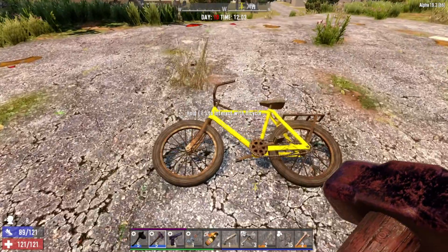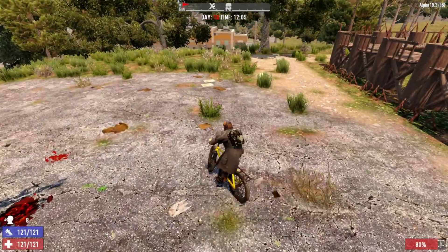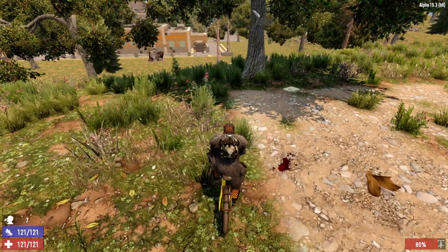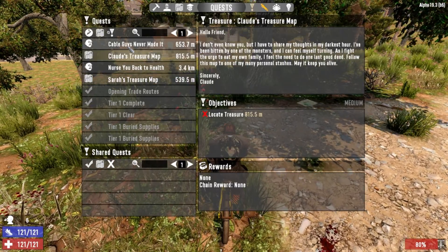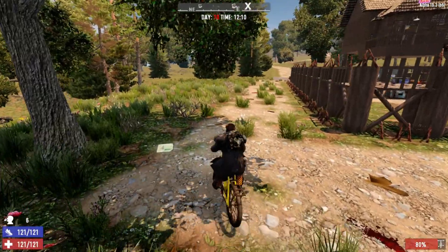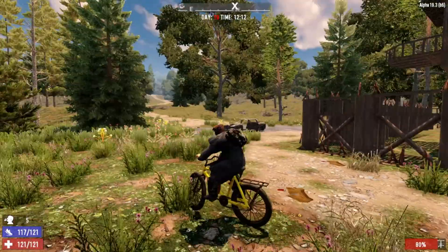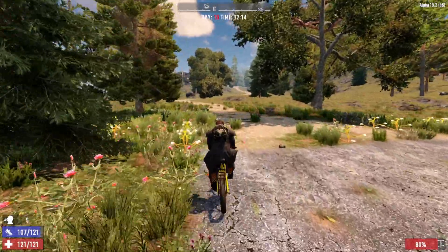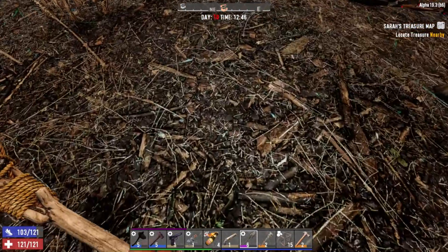I guess we're back to Wreck to turn this job in. I hear something - we got a treasure map! We don't have any jobs actually, but we got a couple of treasure maps this way that might be worth doing. That drop is off in that direction, pretty far away. Let's head out this way and get these treasure maps dug up.